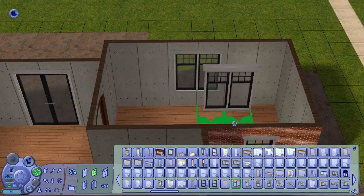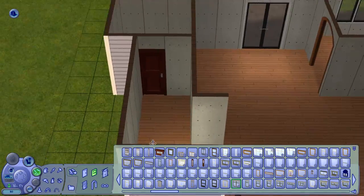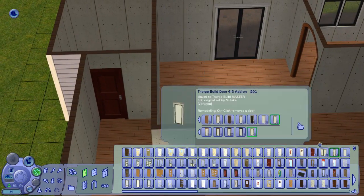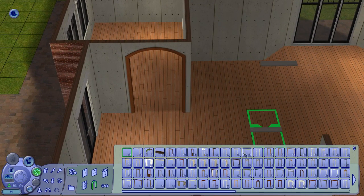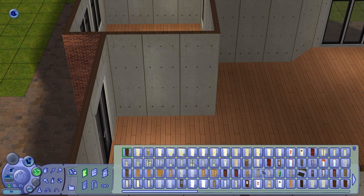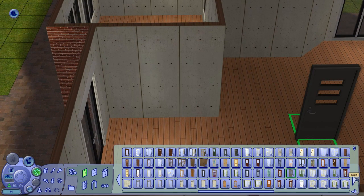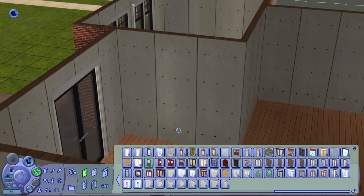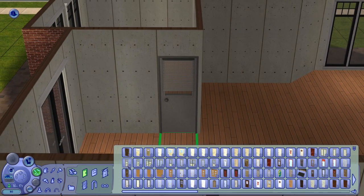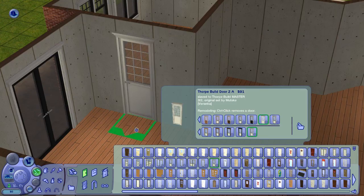I found out that all you need to run a real estate business in the game is a cash register, maybe a computer to buy new real estate so you can sell it, and apparently you can put the deed on a table or on the wall. It sounds very simple, although you probably need a lot of money at first to start the business.